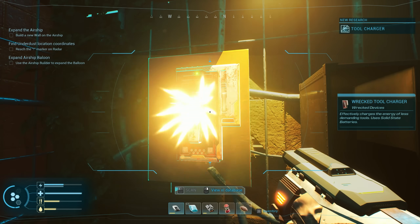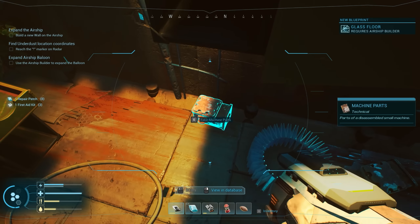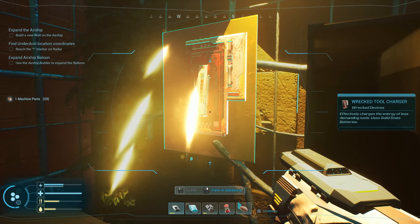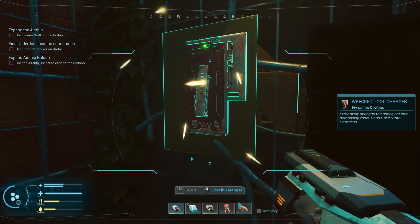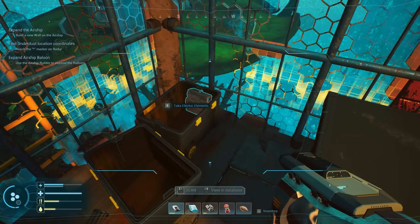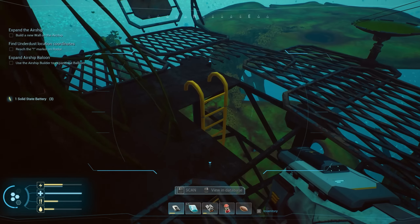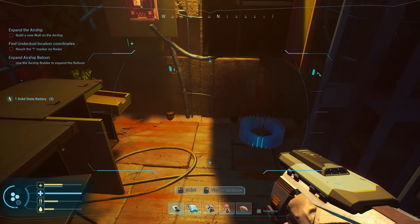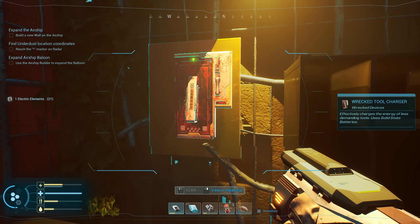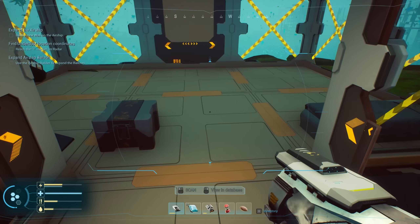Our inventory is full. Helium fuel — absolutely not dropping that. What is this? Wrecked tool charger, data card, repair tank — I'm gonna grab what I can since most things will stack, and come back for what I can't grab which looks like just the membrane. 'Wrecked tool charger — charges the energy of less demanding tools, uses solid state batteries.' I need this battery but inventory is full. I can't take it.